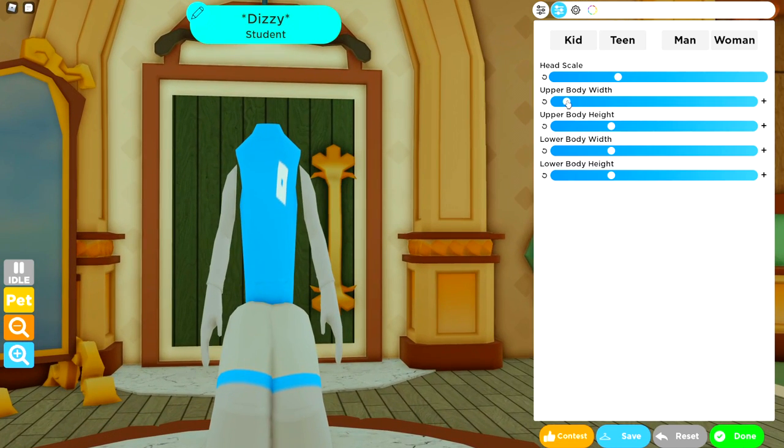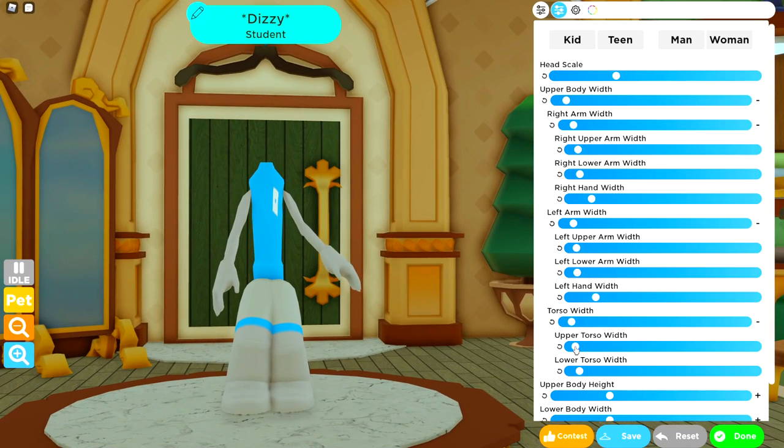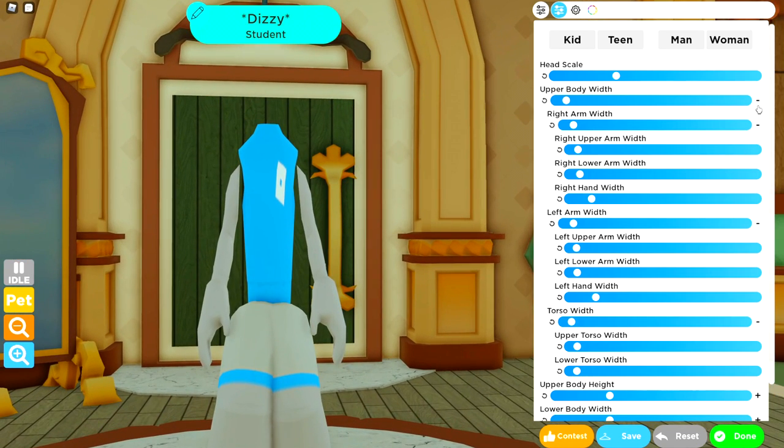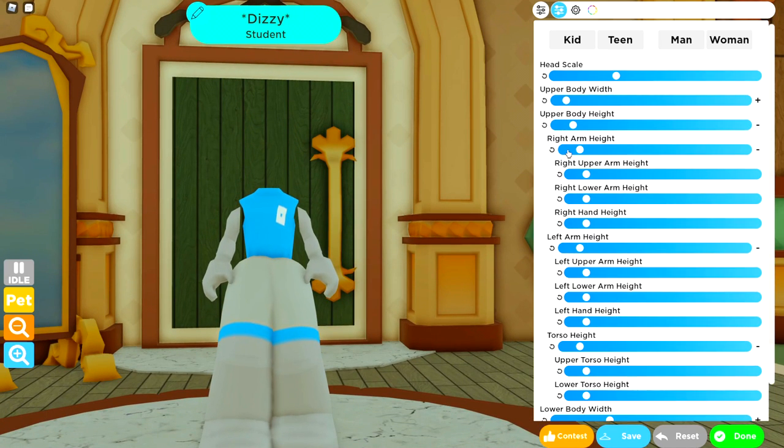As per usual, bring the head and the upper body width fairly low because we're gonna make this a small but detailed version, as we tend to normally do. So if you've done some other Sonic tutorials we've done in the past, you've probably done all of this before and it's gonna look very, very familiar. We're now heading over to the upper body height where we're gonna shrink it just a little bit, because it needs to be in proportion to what we normally do.